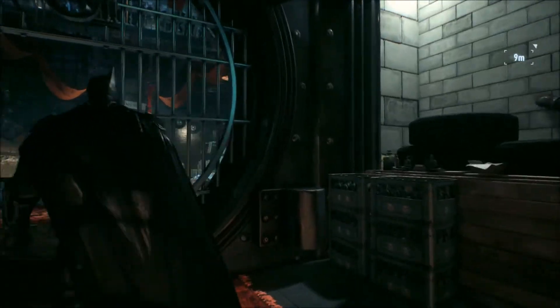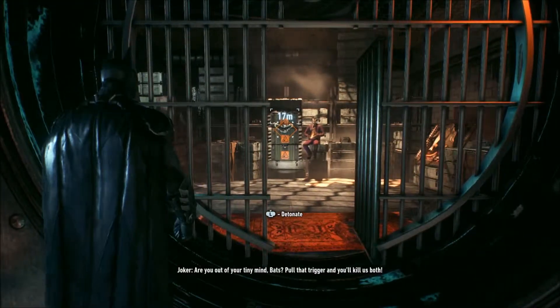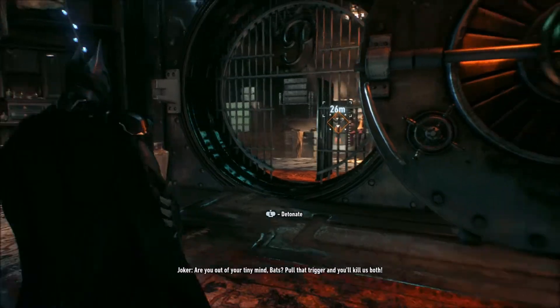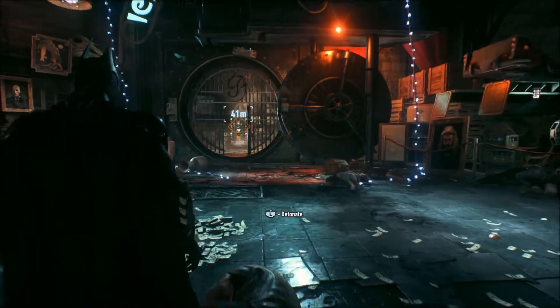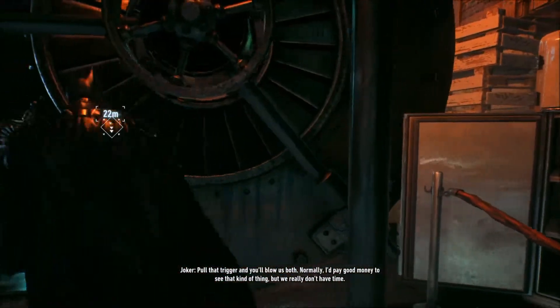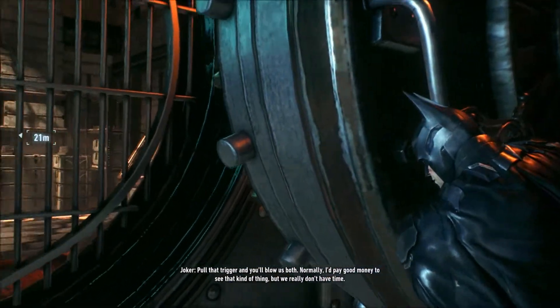Is there more? Oh, that looks like all of them. Catch you later Joker. Are you out of your tiny mind, Bats? Pull that trigger and you'll kill us both. How about if I close the door? Pull that trigger and you'll blow us both. Normally I'd pay good money to see that kind of thing. Awesome, that's a good idea to close the vault door before you blow it up.